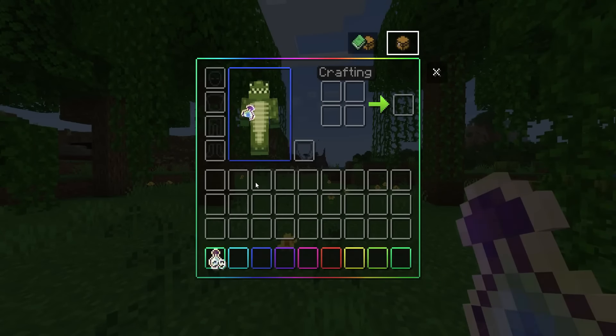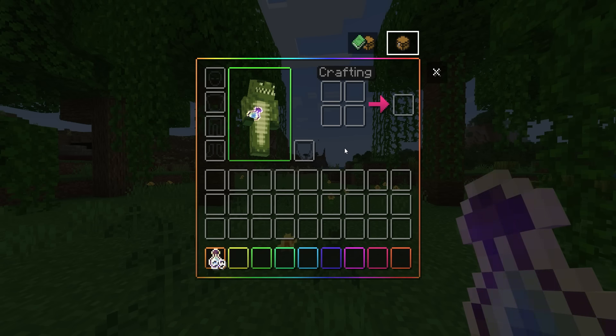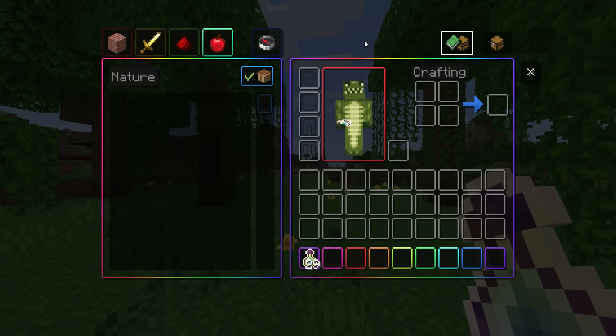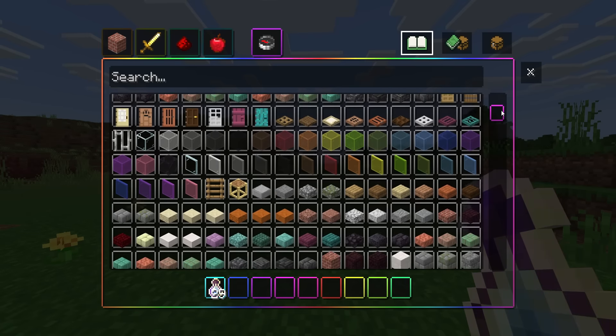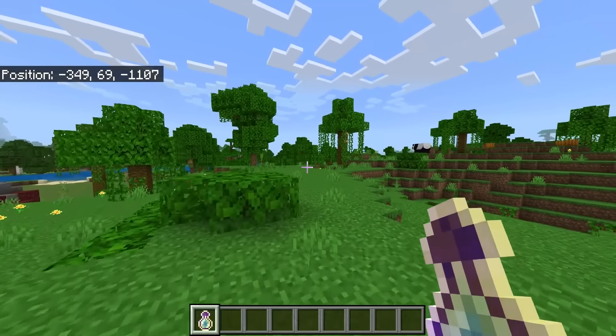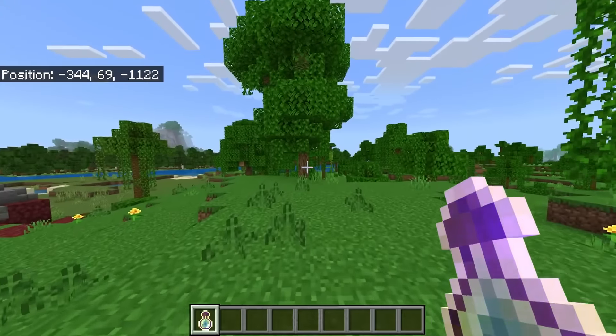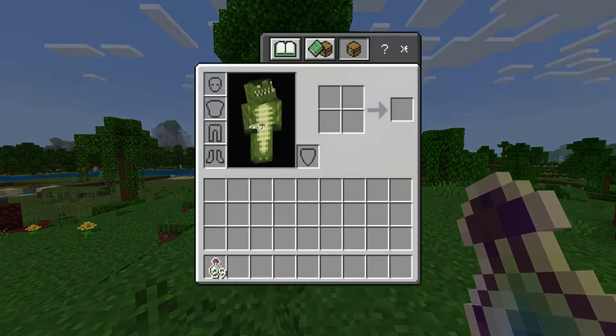This is what your survival inventory is going to look like. You can see through your inventory which is also incredibly useful — if a creeper is trying to sneak up on you it's got no chance because you can see everything. The same applies to your creative inventory, it also has this RGB effect. I understand not everybody is into this and it can be a little bit too much sometimes for your eyes.